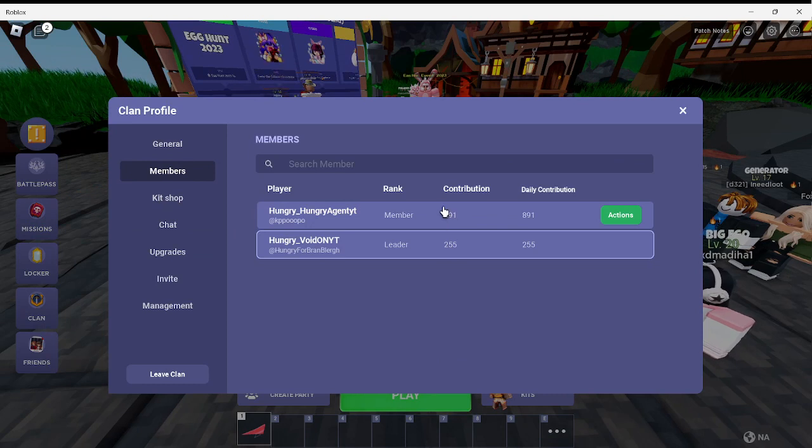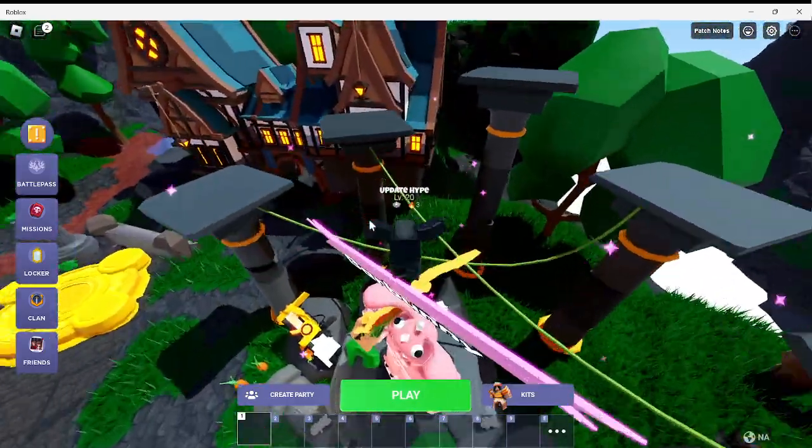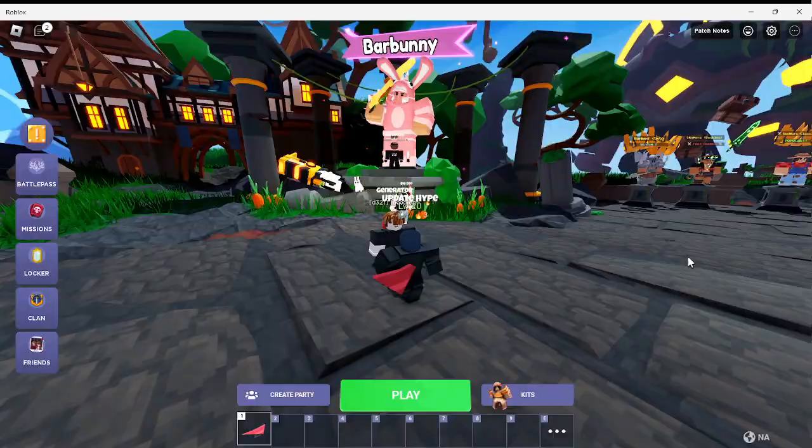This is also broken. I'm supposed to be the one with this, and he's supposed to be the one with that, but the game's broken, so yeah. Ear Bunny — don't know how to get that. That's a Barbarian skin. I want that.